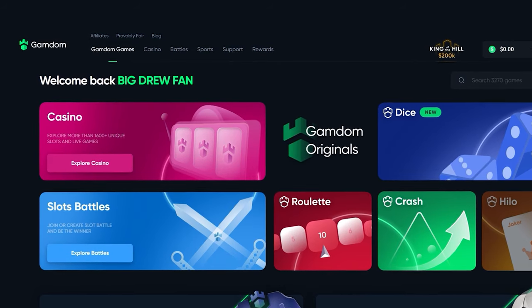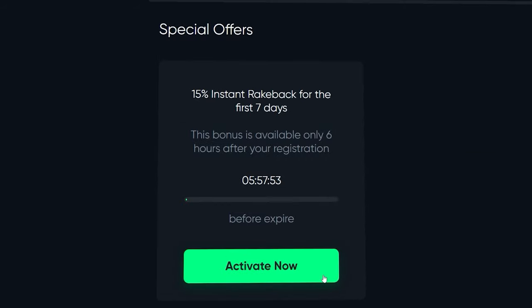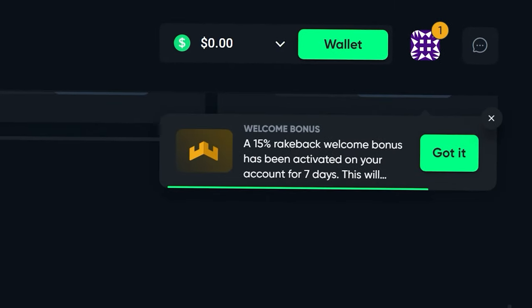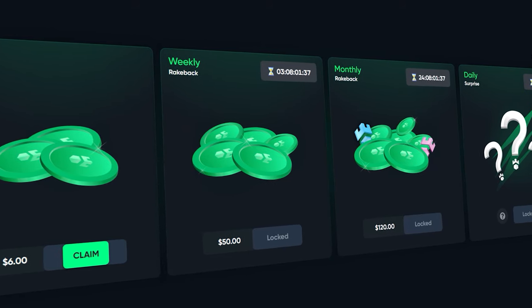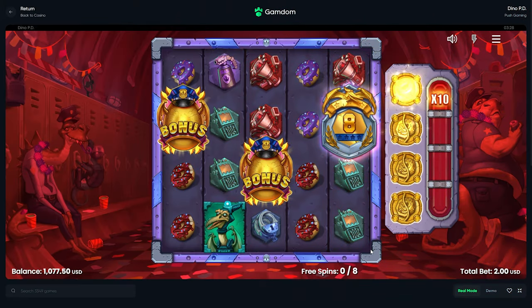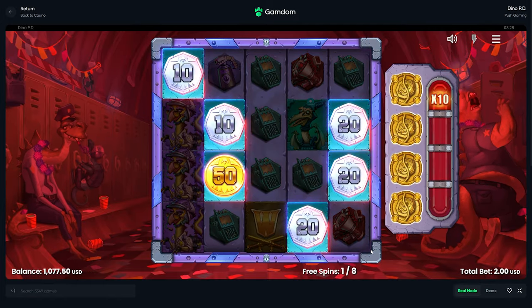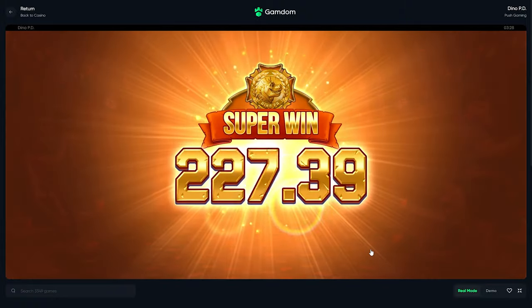Before the video continues, if you want some rewards on Gamdom, click at the top of the page where it says rewards, scroll to the bottom where it says claim bonus, type in 'Drew,' and click claim. This will enable 15% rakeback on your account for one week and you also get access to the instant weekly, monthly, and daily surprise rakeback. Thank you to those who sign up using my code. That's why we're just gonna keep quick spinning — if we get the bait going I'm not gonna quick spin that, but not on the next ones.